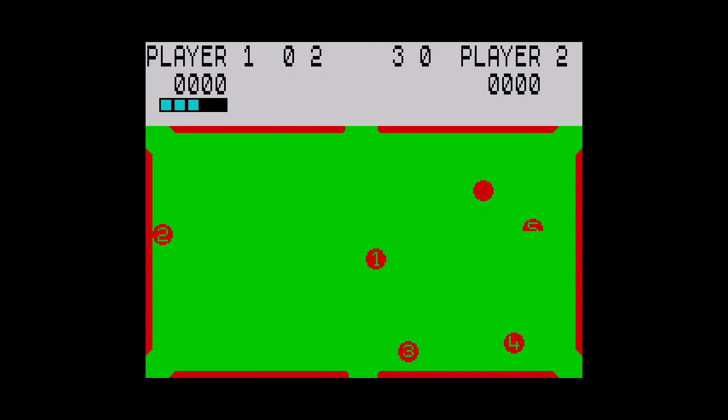The rules differ from real pool. You have 3 lives, and a life is lost if you take 3 shots without potting one of the balls, or if you pot your cue ball.